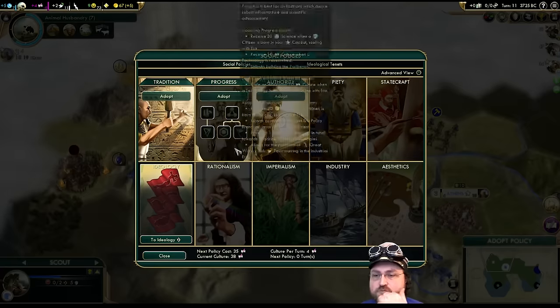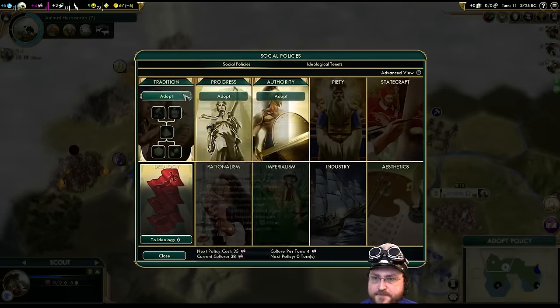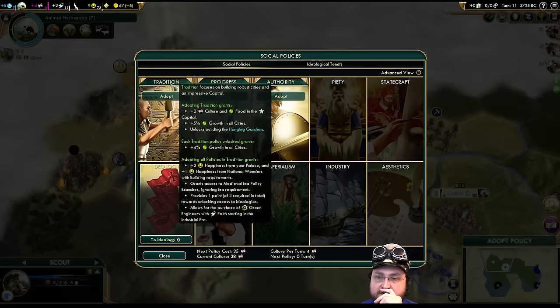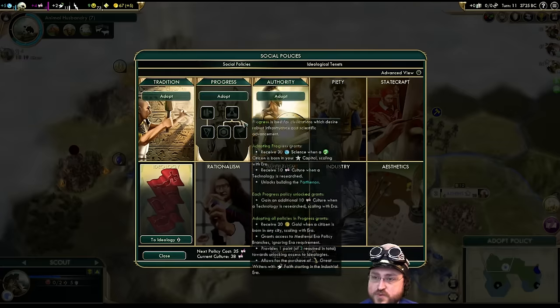Adopt a policy. So last time we ended up going Progress, because it was nice and different — classically in Civ V you tend to go Tradition because it's very strong. Of course, it's been changed in this mod so Tradition works quite differently. But we went Progress to shake it up.